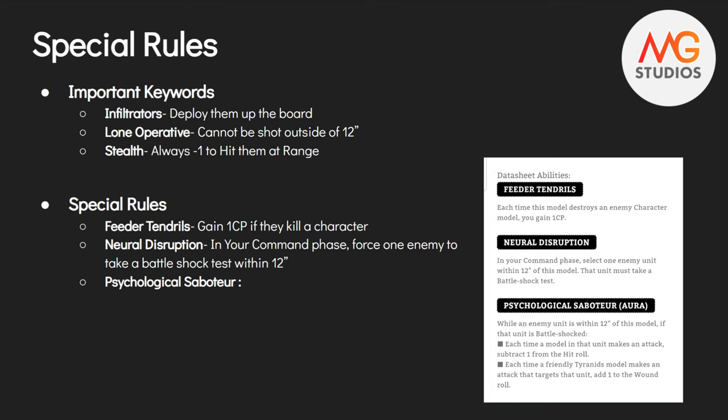As I said earlier, Tyranids have a very low strength compared to what they probably should be. I don't know if that was by design or First Codex Syndrome, where they really wanted us to rely on these Neuro Lictors to do our damage. But we need it. Our Norn Emissaries are only Strength 9. The Tau Crisis Suit Commander Farsight in the new Tau Codex is Strength 10 on a sword — it really just hammers home that Tyranids are understrength, and we need this plus 1 to wound to do significant damage.